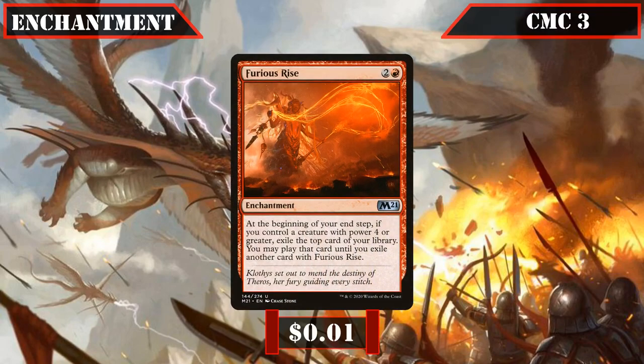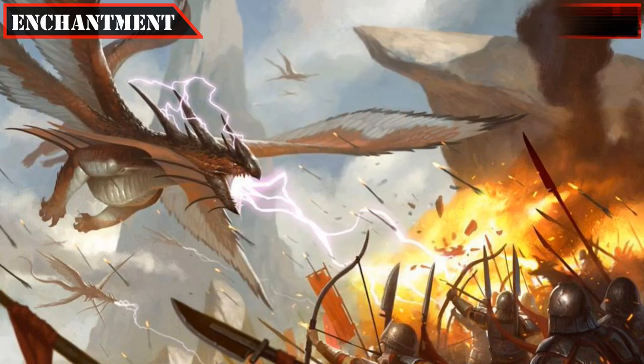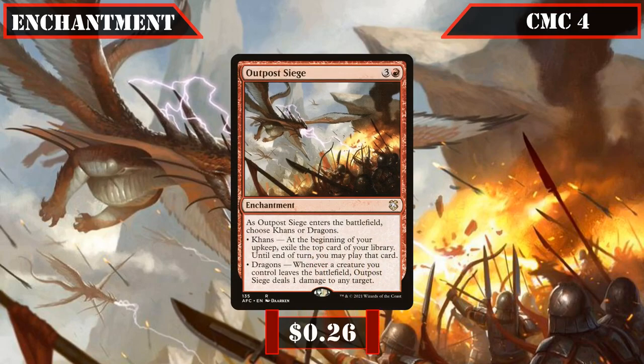The CMC 3 slot brings us Furious Rise, which on our end step, if we control a creature with 4 or more power, exiles the top card of our deck and lets us play it until we exile another card with Furious Rise, giving us free continual impulse draw thanks to our dragon token production. Finally in the CMC 4 slot, Outpost Siege lets us pick Khans or Dragons as it ETBs — we'll almost always choose Khans to exile the top card on our upkeep and play it until end of turn, getting us more free draw each turn to dig deeper into our deck for more resources.